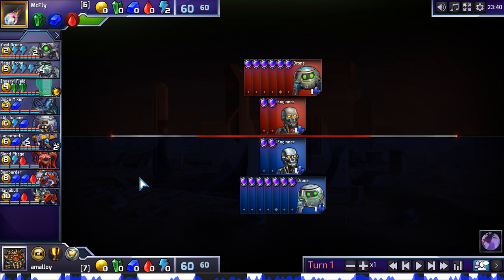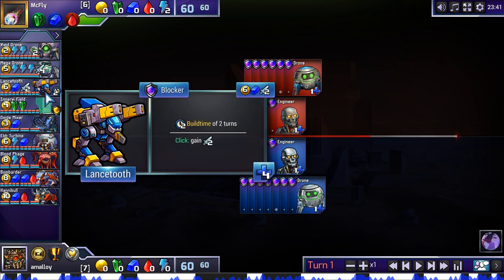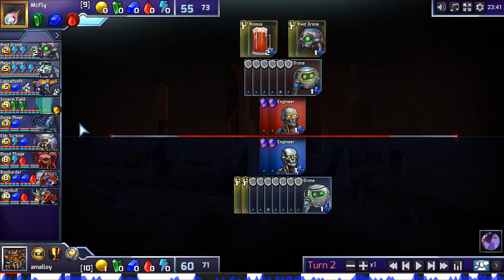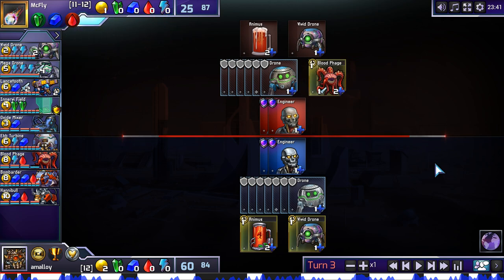My thinking was that Ebturbine is good. Lance Tooth and maybe Mega Drone are ways to deny absorb. I was getting Vivid into Bloodphage because that's just good. Bloodphage Tarsier turn two is amazing. My opponent went even faster with Vivid Animus as player one, so he can't get Bloodphage Tarsier. But Bloodphage is so good that even just getting it is fine.